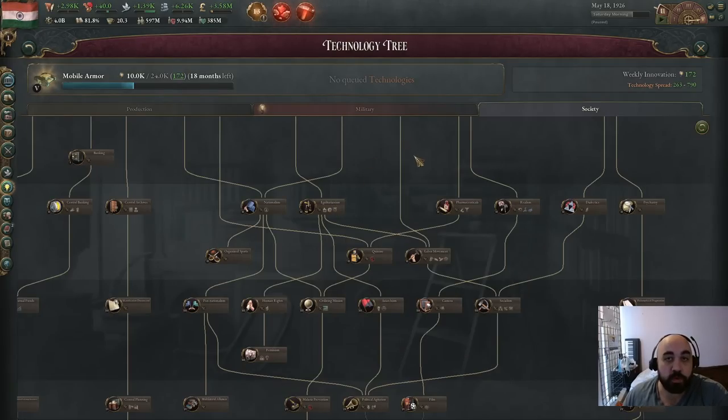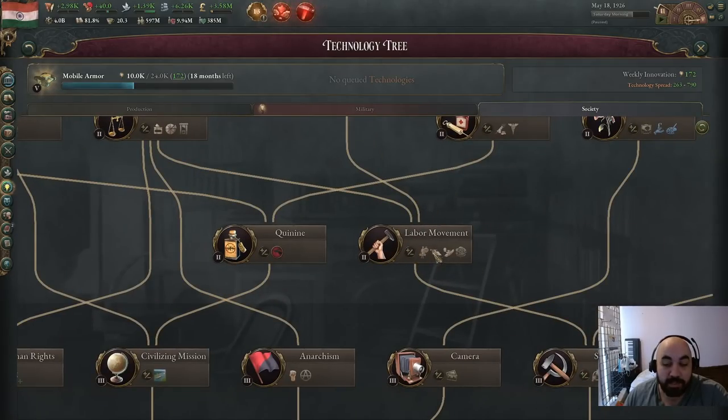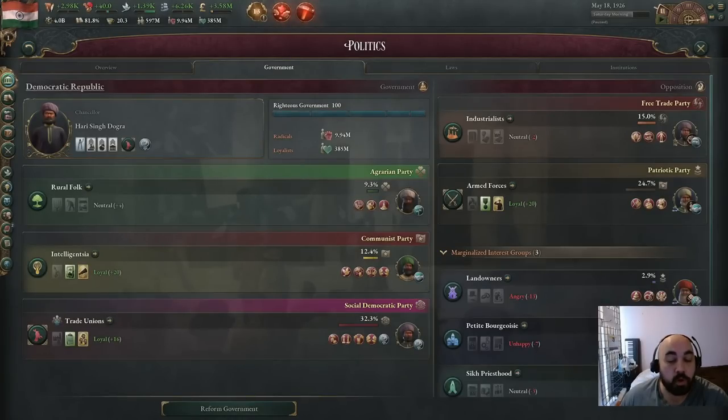There are two technologies, and before you research either one, you will suffer a 50% malus for each one towards pop attraction to trade unionists. If you have both, this compounds to a 75% malus — that's 0.5 times 0.5. Those two techs are egalitarianism and labor movement. So if you are trying to rush getting them powerful, you want to make a move for these techs in addition to everything else we are about to discuss.